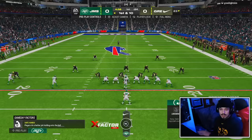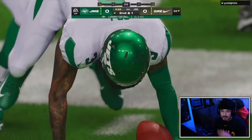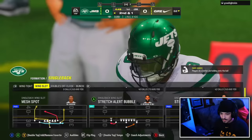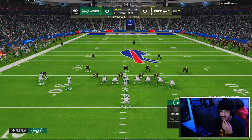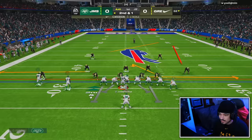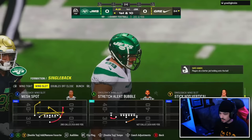Here we go — Johnny Manziel rocking the green and white. I still cannot believe Johnny Manziel is in Ultimate Team right now. Getting started with a little wing slot action from Johnny Manziel. We got to make him respect the run game a little bit, then we can start getting more creative down the field. Running some mesh, flat wheel concept, we also have the drag going. Easy little swerve inside for the first down. Johnny Manziel so far, so good — obviously just two easy throws.